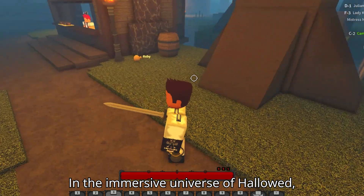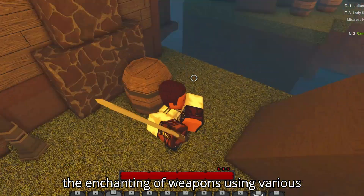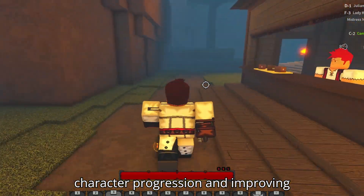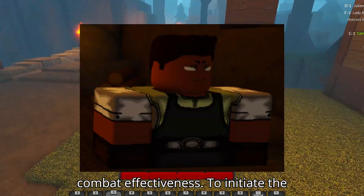In the immersive universe of Hollowed, the enchanting of weapons using various gems plays a vital role in enhancing character progression and improving combat effectiveness.